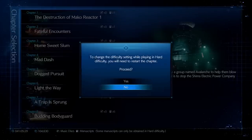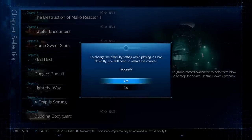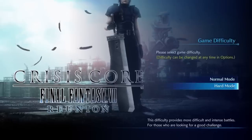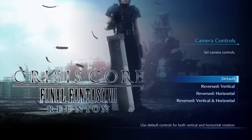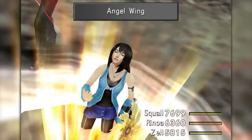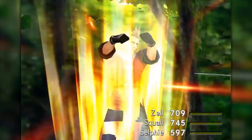Recent entries like the Final Fantasy VII Remake and Crisis Core Reunion have featured hard modes alongside their more story-focused options. These have forced players to play with restrictions, boosting enemy health and damage, but for older games, those looking for more extreme challenges have had to look elsewhere to get their fix.